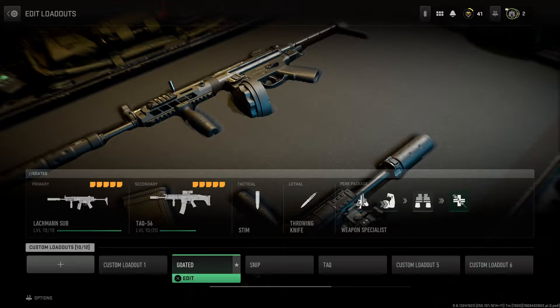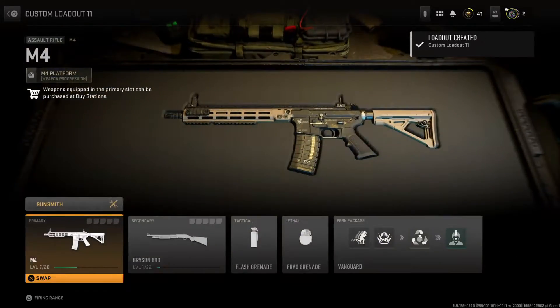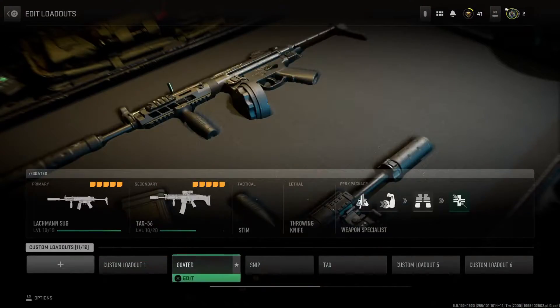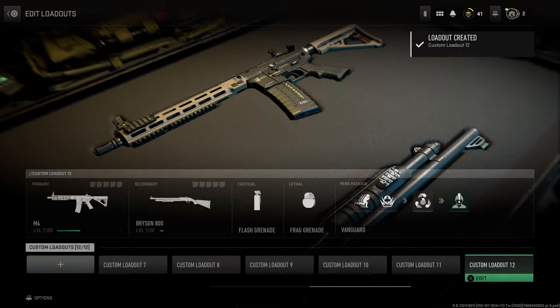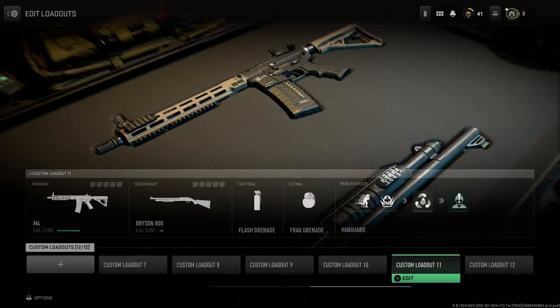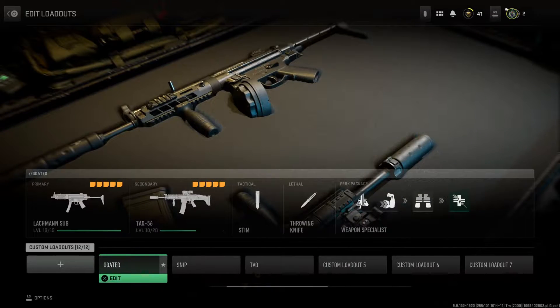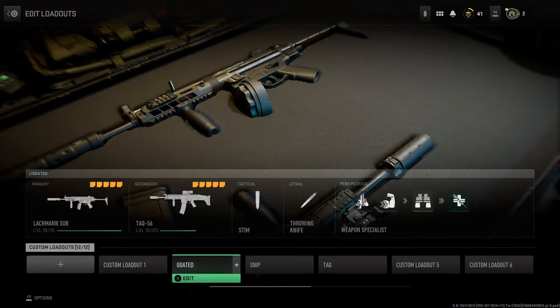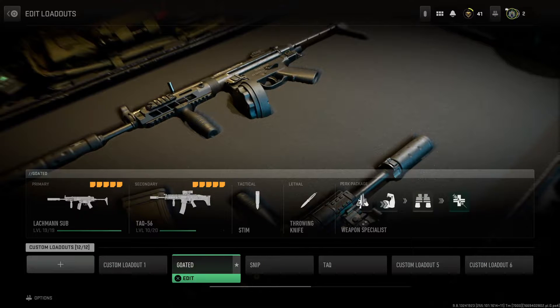As you can see I've got it maxed out here. What you have to do is when you start up the game, create a custom loadout. You have to get to a specific level to get these loadout slots. If you create a new one it will have the M4 and the Bryson automatically — don't do that. Your second loadout slot will come automatically with a Lockman and another gun.